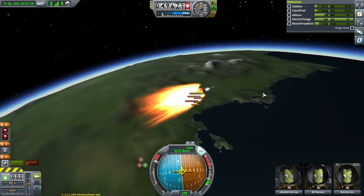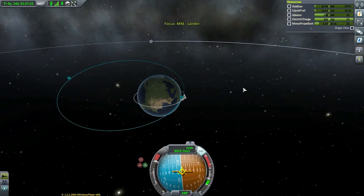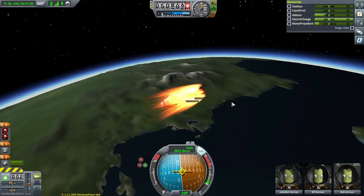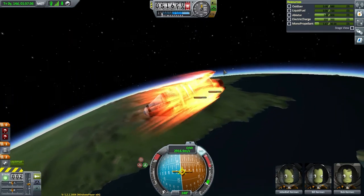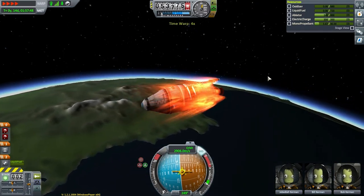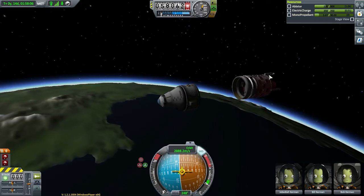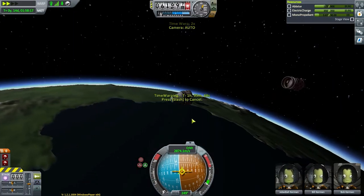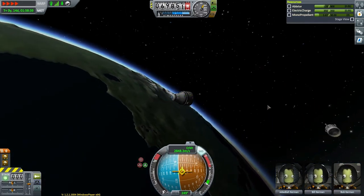Not my best landing, but that'll do. Now that we're landed, I like to shut down my engine and disable SAS since we won't be needing those right now. Looks like we got a milestone for landing on Minmus. And now, it's time to gather some science. It appears we've landed on the Greater Flats.